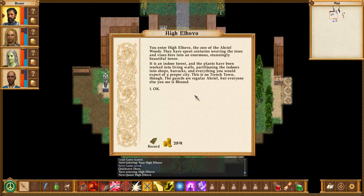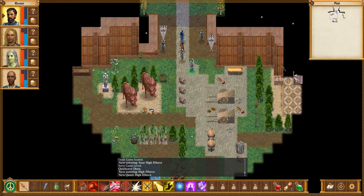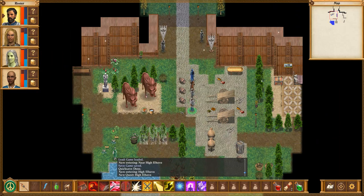You enter High El Hovo, the core of the Ariel Woods. They have spent centuries weaving the trees and vines here into an enormous, stunningly beautiful tower. I guess that's why it's called High El Hovo. It is an indoor forest, and the plants have been worked into living walls, partitioning the indoors into shops, barracks, and everything you'd expect of a proper city. The guards are regular Ariel, but everyone else you see is blessed. If this were a modern AAA game, imagine what it would look like.